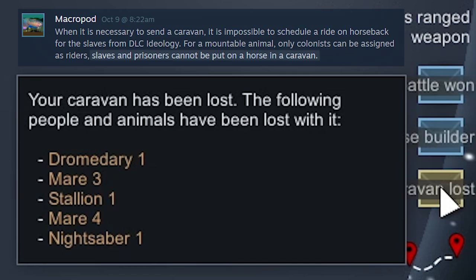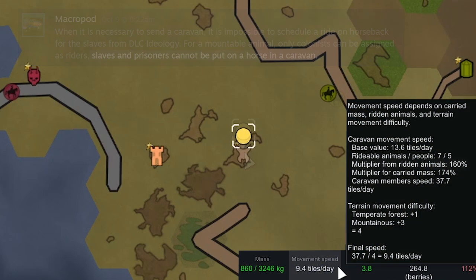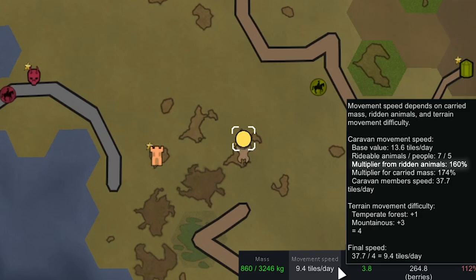I'm glad I saved before doing that — our caravan animals were lost when we mounted them. I checked the Giddyup mod page, the mod that allows you to mount animals, and one comment said you shouldn't have slaves mount when you're on a caravan. So we'll try again later without the slaves mounting and see if that improves our movement speed. It says we have a 160% multiplier for ridden animals, so I think we are actually riding them — we're just moving really slow because we're on mountainous terrain.